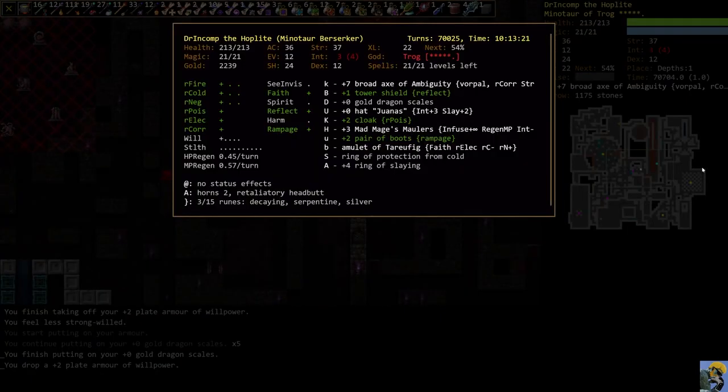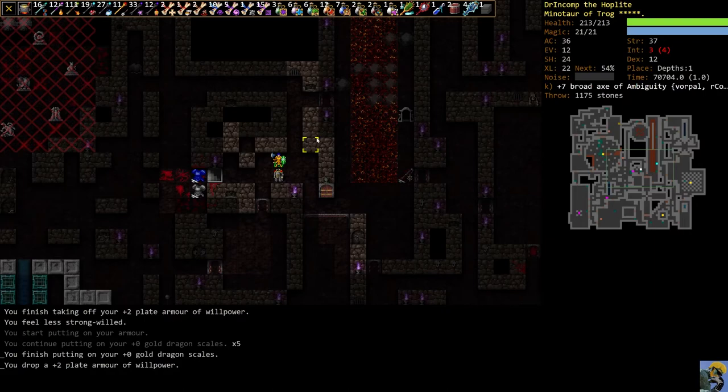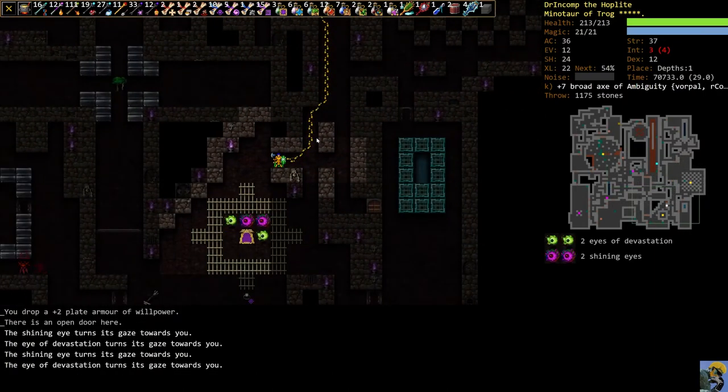We're at 34 armor class. Let's examine the dragon scales — they are base armor rating 12, which is really high, enchantable to plus 12, and their encumbrance rating is 23, meaning you have to be super strong and good with the armor skill to wear these without getting encumbered. Luckily we're both. Putting this on even at plus zero increases our armor class from 34 to 36, and we'll get the all-needed pips of resist fire and cold. I'm going to wear it and drop the plate armor of willpower.